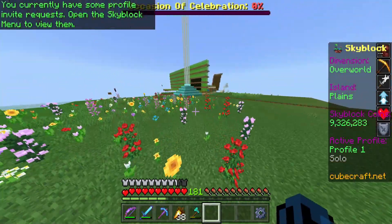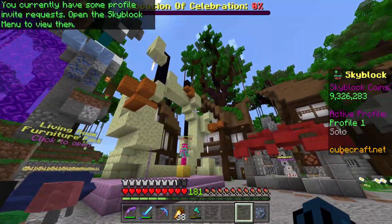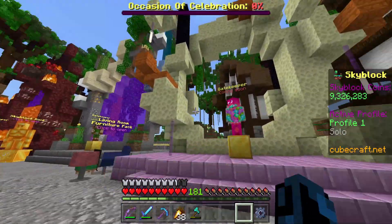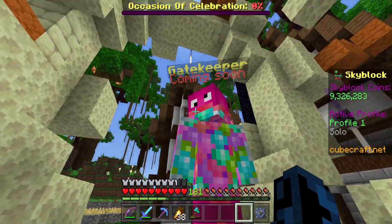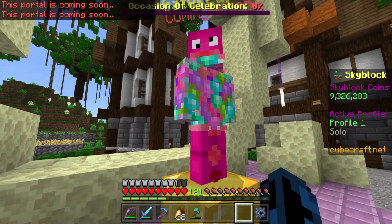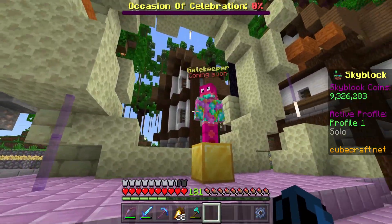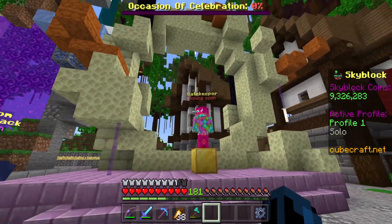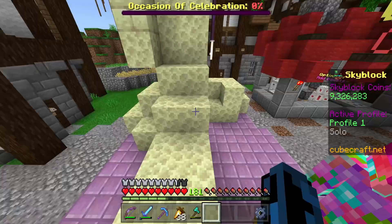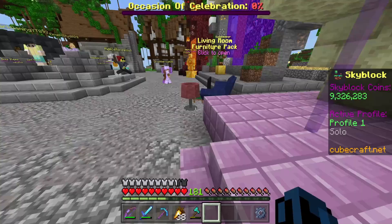Another exciting thing that happened in Skyblock: if we go to the Skyblock hub, over at the end portal there is finally a gatekeeper here. This portal has been empty forever, and if you click on him it says the portal is coming soon. We've been waiting for the end update for a while and it's finally coming soon — probably within the next month. There's going to be new quests and a bunch of new content, and I'm just so excited.